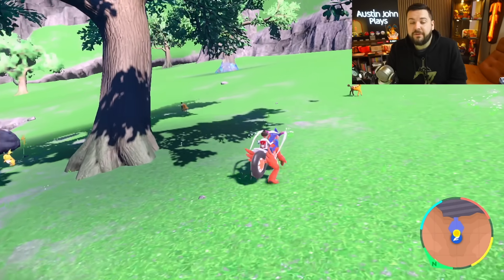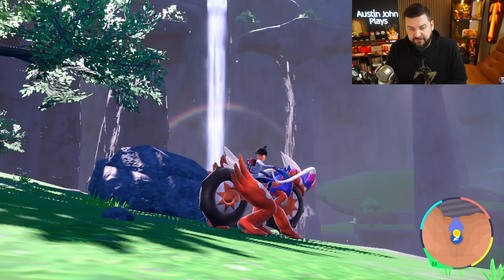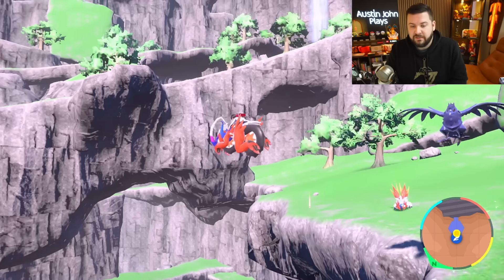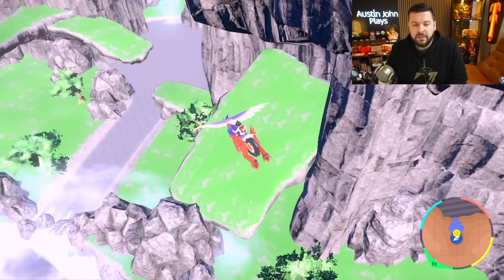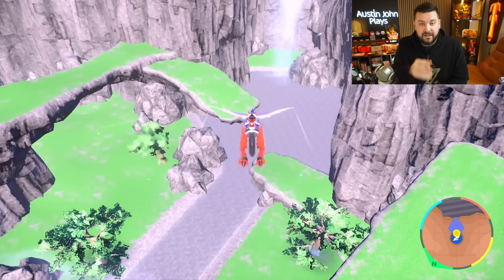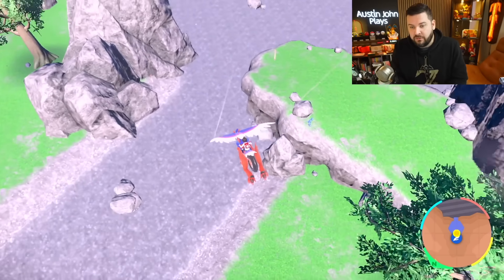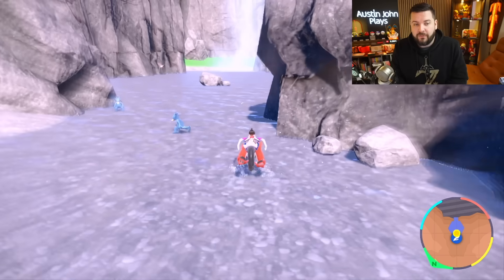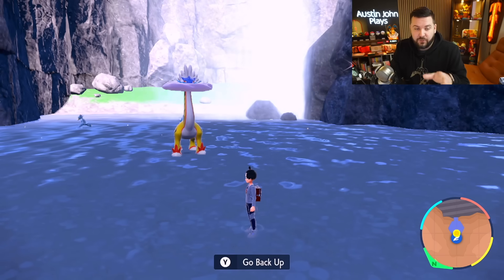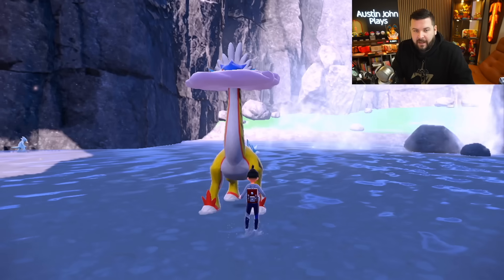For our final paradox Pokémon, of the three waterfalls we're going to the base of the rightmost one — there's the leftmost, the center one we previously went to, and now the rightmost, which is honestly a little difficult to see. It's noticeable because of the split in the two land masses. Despite the picture showing it toward the waterfall going down into the depths of Area Zero, the base of the waterfall is where we'll find our paradox Raikou, Raging Bolt. Save right in front of it before you initiate battle.